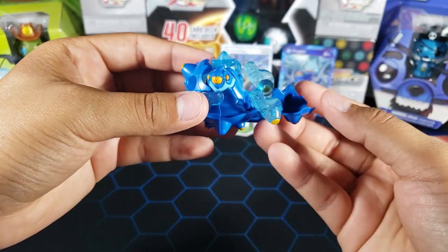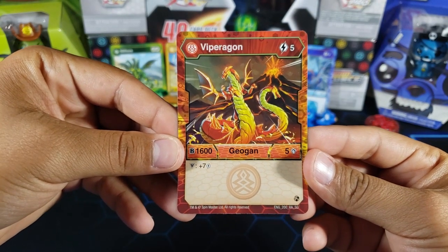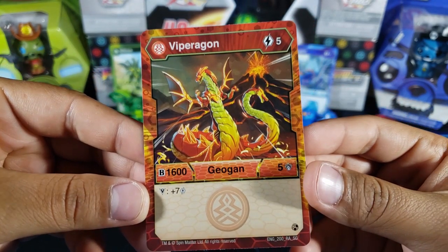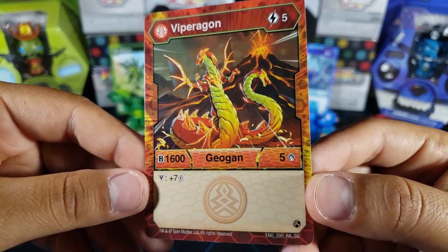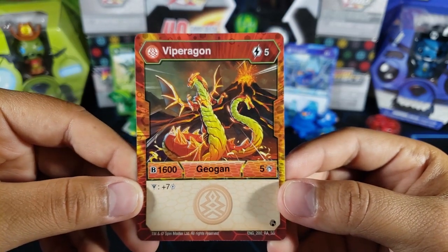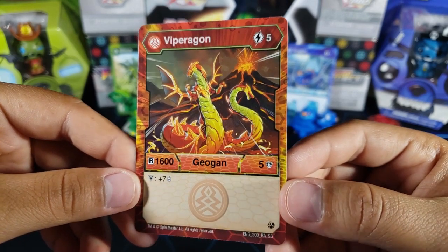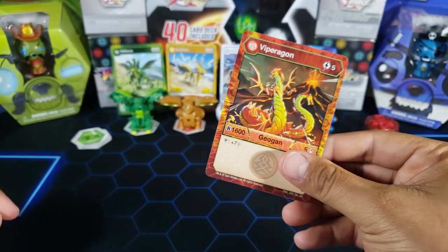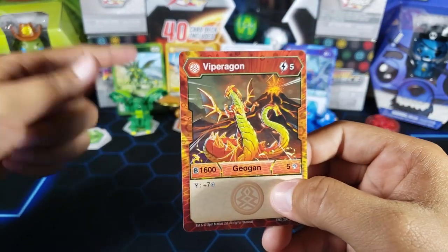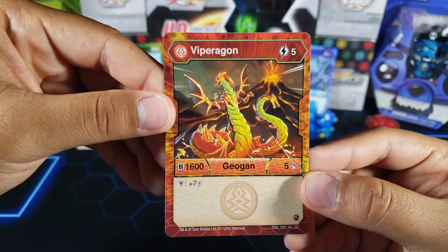For the second Geogun we have the Pyrus Viparagon — five energy, 1,600 B power, and five attack. It does have an ability: if you win with this, you get plus seven energy. The problem is you spend five energy to play it and you only get 1,600 B power. We just saw that Nilius can reach 1,600 B by simply landing on a helix with zero energy spent — so for Viparagon you're spending five energy to hit the same number.